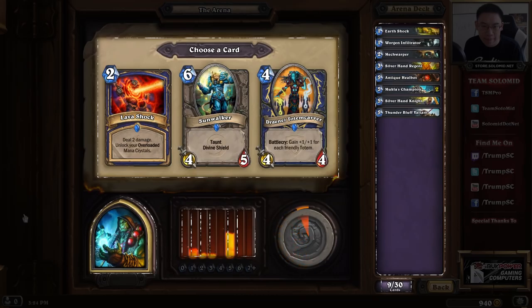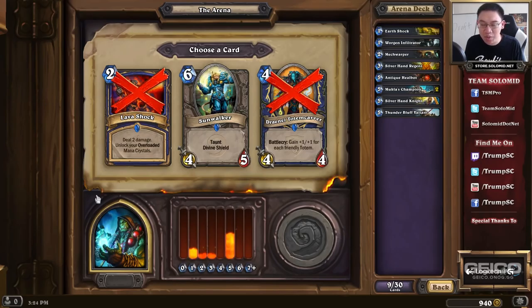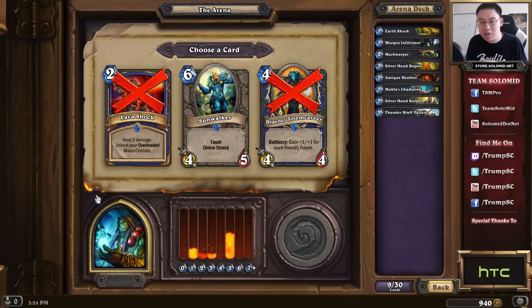Here I will choose Antique Healbot. It's rare for Shamans to get a healing source, so it is a little bit better in decks that don't have natural healing as much. Especially when compared to Gadgetzan Jouster, which I think is a poor card, and Nightblade, which is also a poor card — both have unreliable or low stats. And given that this is more of a control-oriented deck, and most Arena decks are focused on value, the Nightblade just isn't going to work.